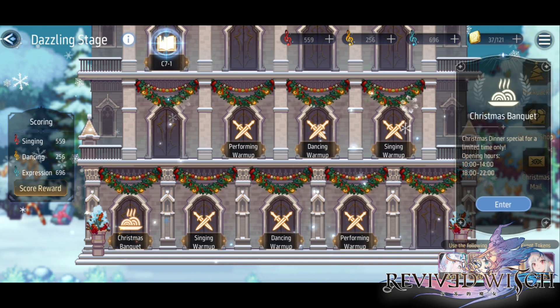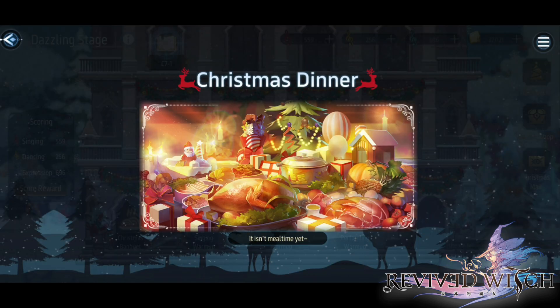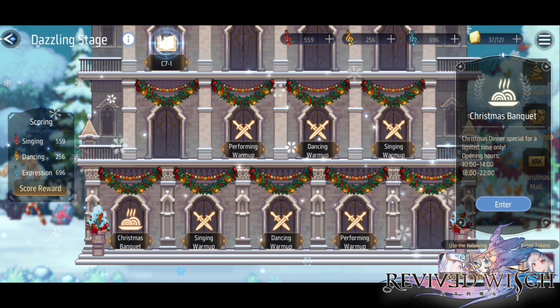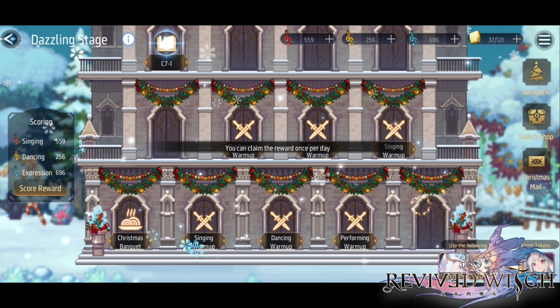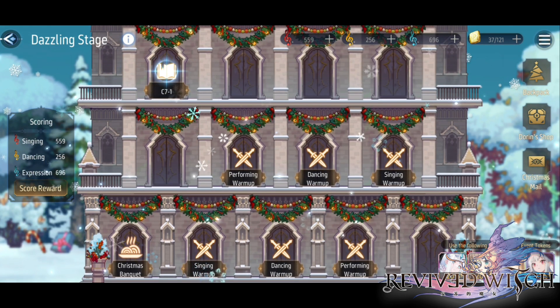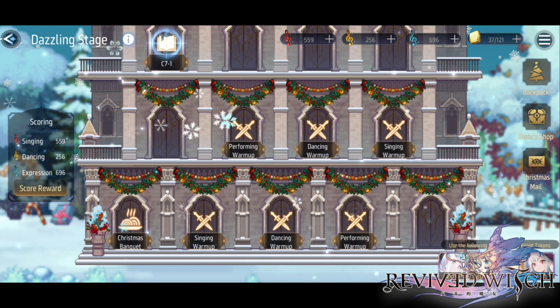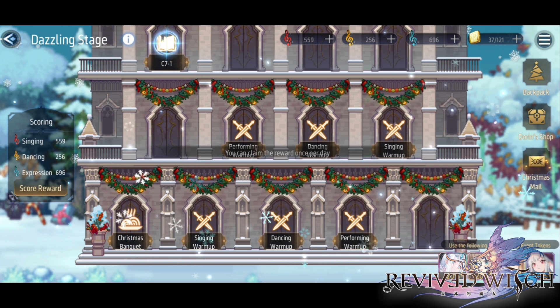There is a Christmas Banquet section where you can get extra stamina — make sure you log in at the right times, which are displayed on screen. For the new event rewards, you first have to clear through the first floor, then the Christmas mail unlocks. I was able to clear the first floor about an hour before reset, so I did get the daily reward. Make sure you clear the first floor so that the Christmas mail unlocks and you can claim resources every single day.